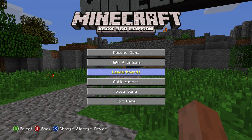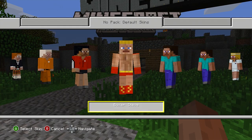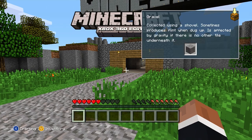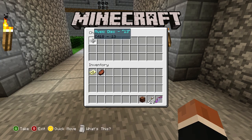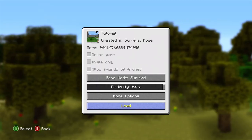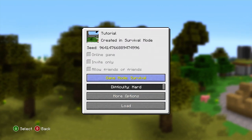We're going to skip the tutorial and just play this version. I'm Steve — do I have any skins? Doesn't look like it. I'll play as Tuxedo Steve. Every time in the Xbox 360 Edition it would always be like this — you'd get a flame bow and a jukebox. That was cool.